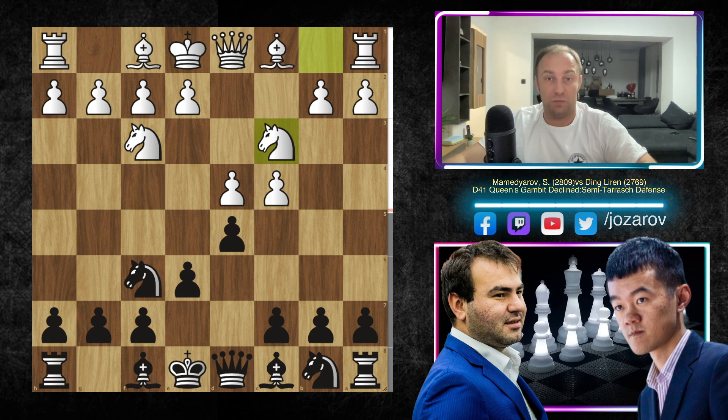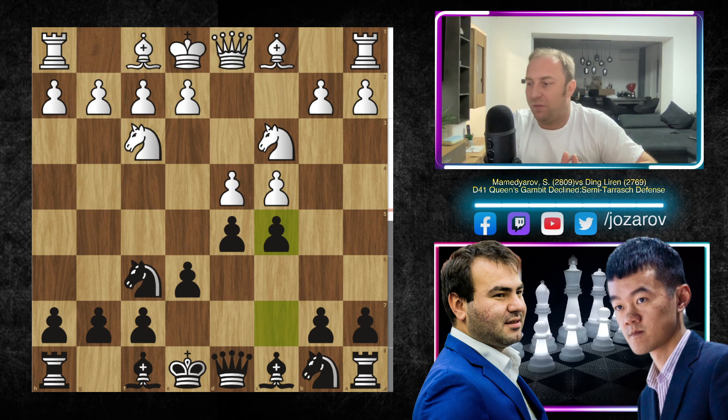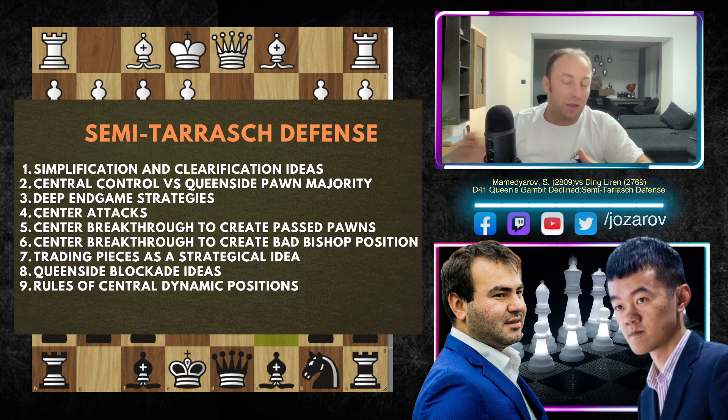Now comes the Semi-Tarash move, which is c5. I really like the Semi-Tarash defense — it's something that I play sometimes as a surprise element against my opponent. As I mentioned before, the moves c5 and d5 are always clarification and simplification ideas. That's why I've sorted out the most important principles of the Semi-Tarash defense here.